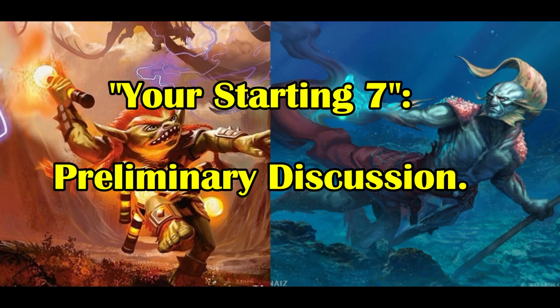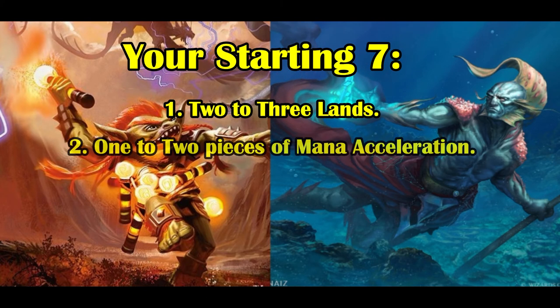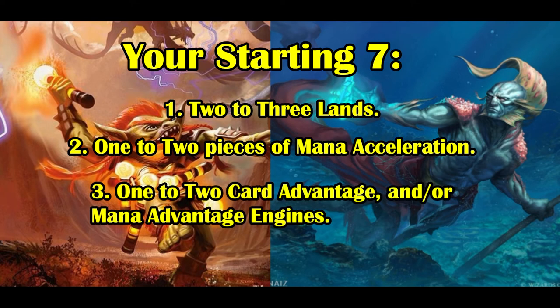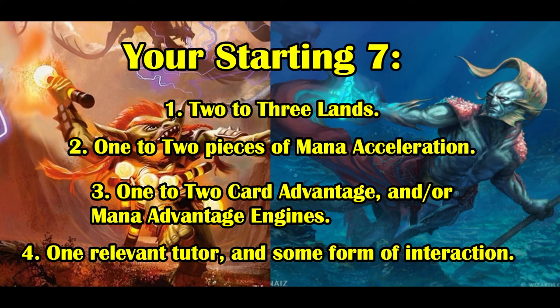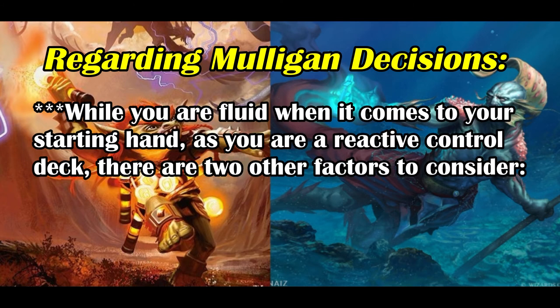When shooting for your starting seven, consider where you are in turn order as well as who you're facing in your CDH pod, as some hands are more keepable than others. While there is no hard fast rule, look for hands that have: two to three lands, one to two pieces of mana acceleration, one to two card or mana advantage engines, a relevant tutor, and some form of interaction such as a counterspell or board wipe. If one of your starting cards is a cantrip as opposed to a land, you may be inclined to keep it as you'll be able to dig for more lands. Decks like Curiosity Control are fluid when it comes to their starting hand, partially because you are a reactive control deck.